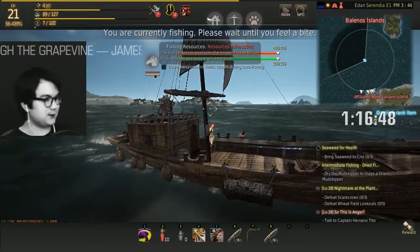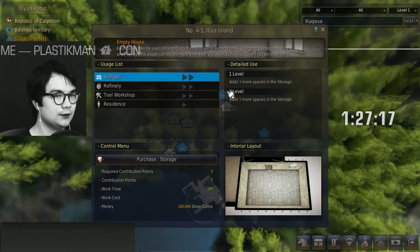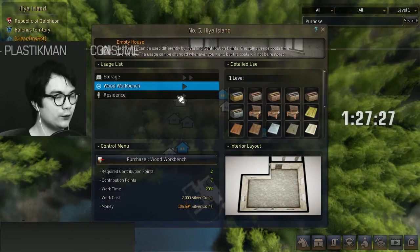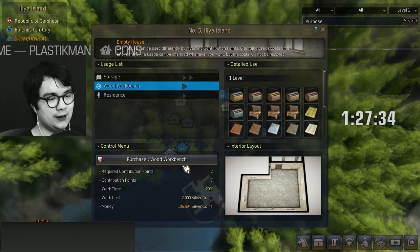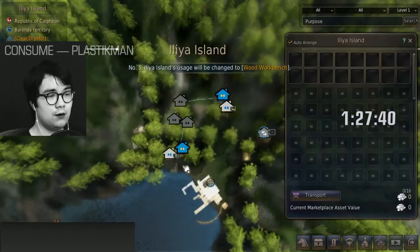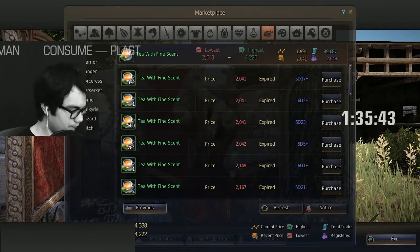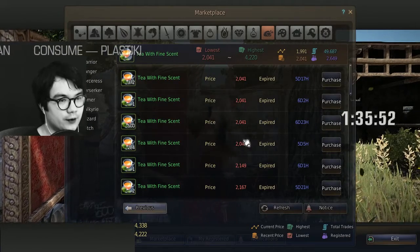Great stream as usual - thank you, I'm not sure if that's sarcastic but I appreciate it either way. I only have the lodgings here, so the tool workshop would be here and the shipyard here, but I really just need the wood workbench right now. I think I only need five points to connect, so I can just buy this. Anything under 5,000 silver is worth buying; the tea is 9,000 so it's cheaper to just make it.